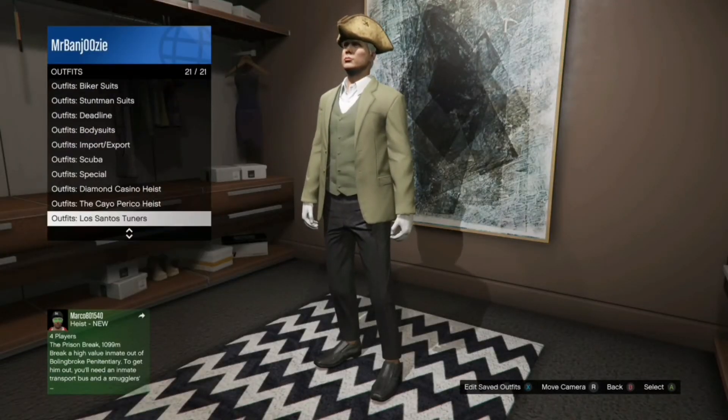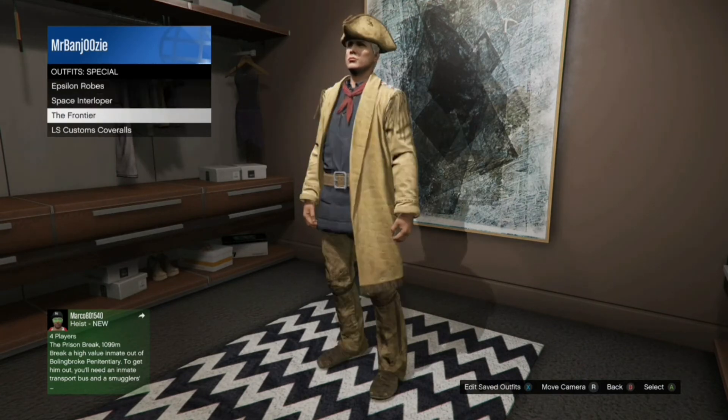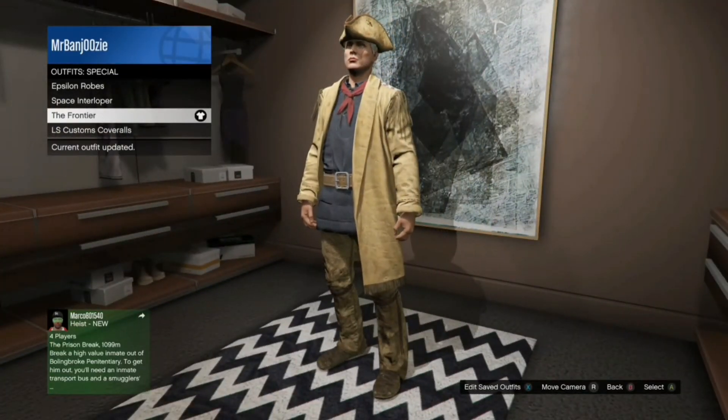To start off, how I made this outfit — I needed the Frontier, which is like a pirate outfit. It requires you to look for 7 rewards across the map, which happen in 30 random locations.